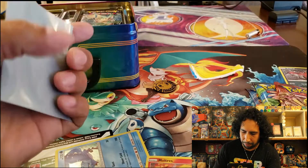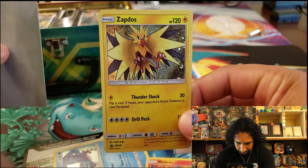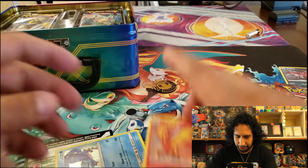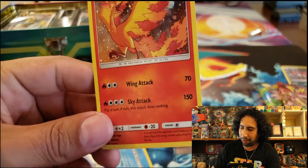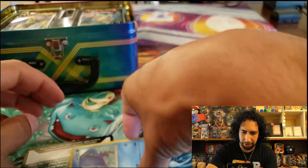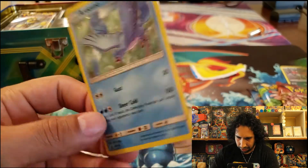I'm going to sleeve these bad boys up. There's Zapdos — that's actually a pretty sweet-looking card, a good placeholder. We got the Moltres — I really like Moltres. I really like the legendary birds; they're my favorite. And then Articuno looking good — Frozen Heart.